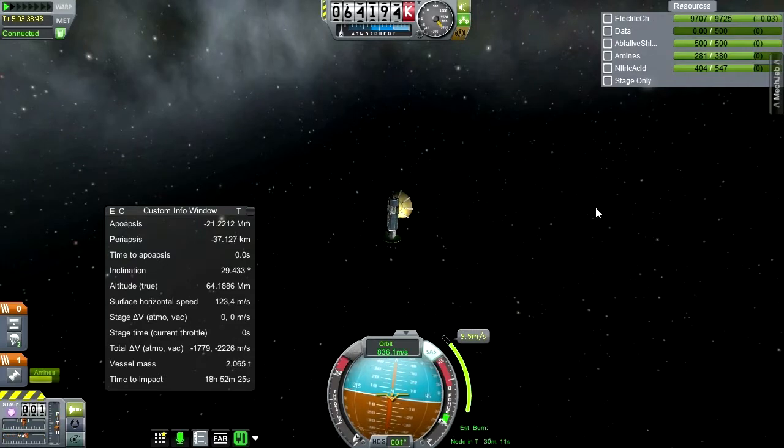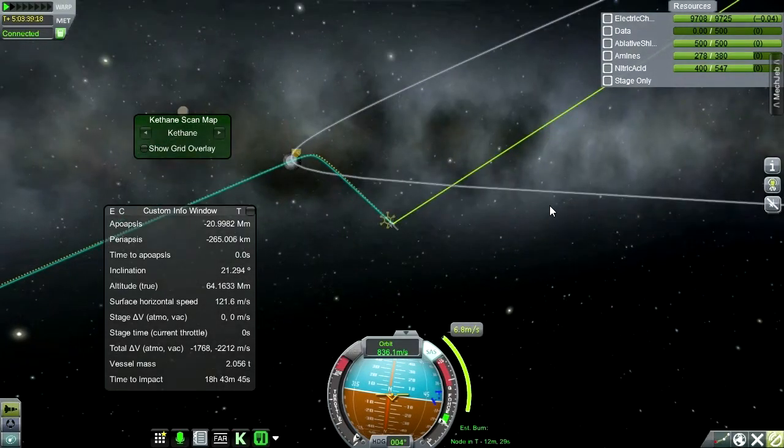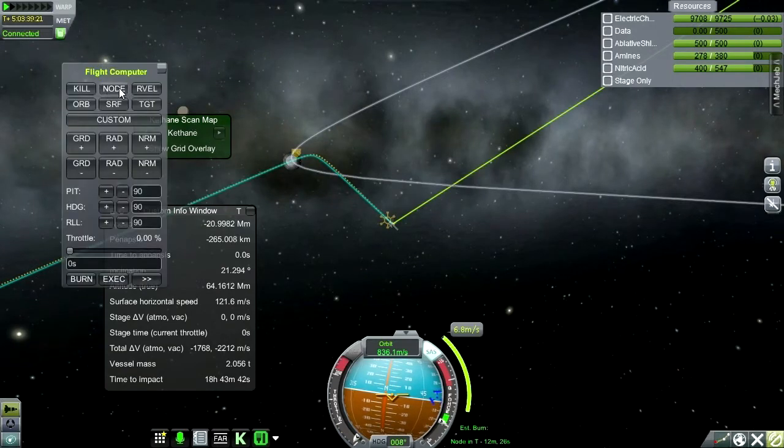It shows my periapsis going down. Well, let's trust it here. No, no, no - this is totally wrong. What have I done? I wish this little computer system had an opposite-of-node function.